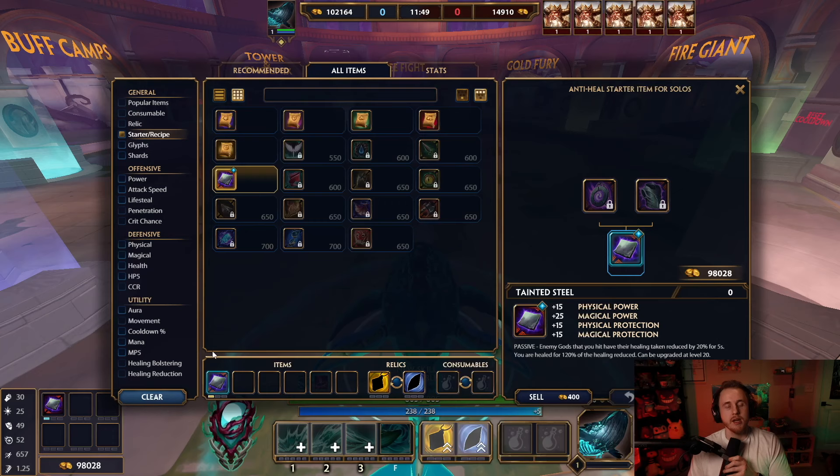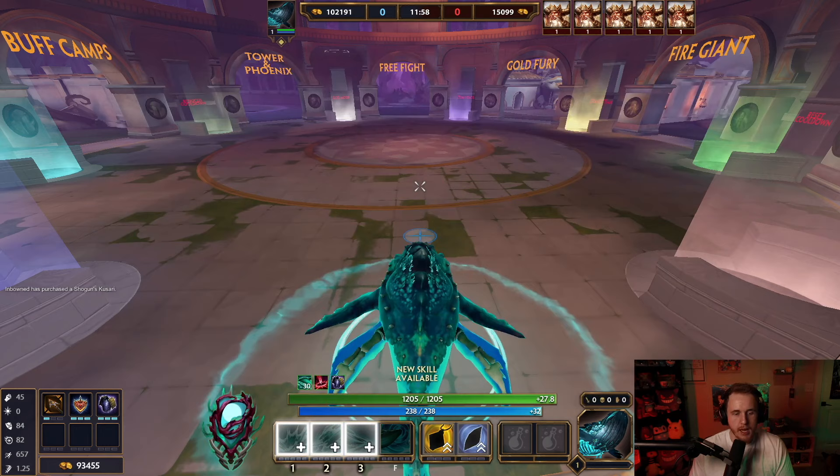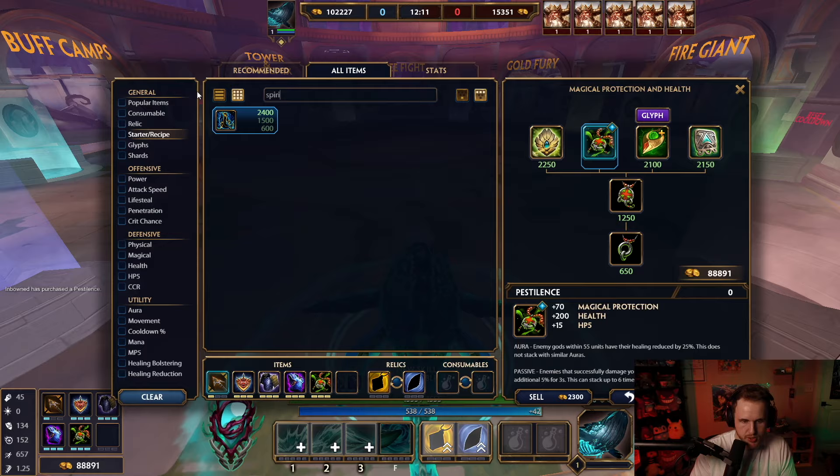The build that I was doing that I still think feels really good: Gilded into Phalanx, Shoguns — and I'll tell you why, kind of why some of these items — into just for counter building currently in the meta, Spectral, Pestilence, and then like Spirit's Robe. This is like something that I'd run, and then at 20, upgrade to Diamond Arrow.